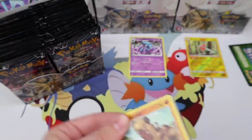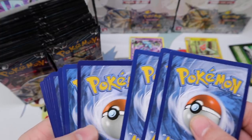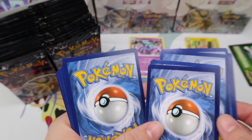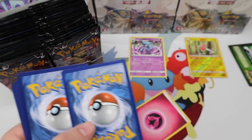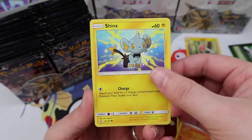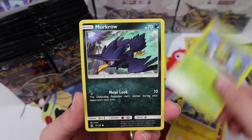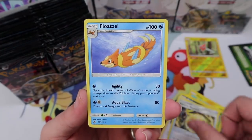I'm super excited about this set because it brings back a special kind of card we haven't seen before — the Prism card. Whoa, that is a dark card — wait, that's the energy. Okay: Hippopotas, a Passimian — that artwork reminds me of a Black and White era artwork, really cool — Carnivine, a Murkrow, Mars, Electric Memory, Floatzel.